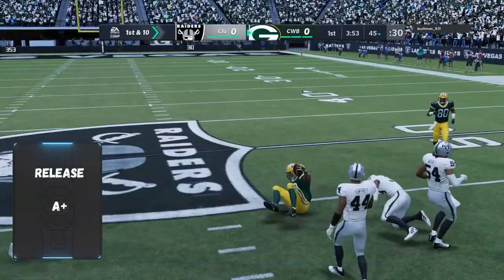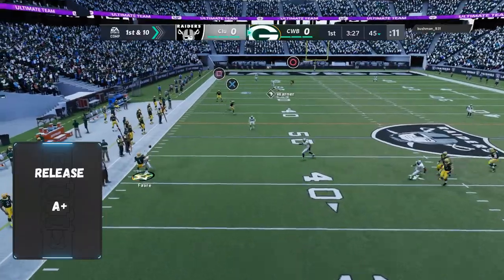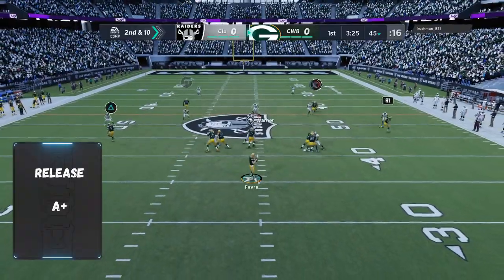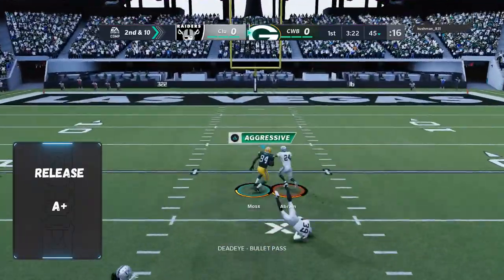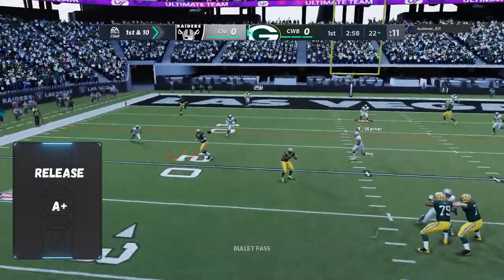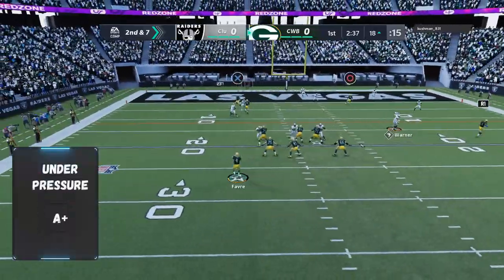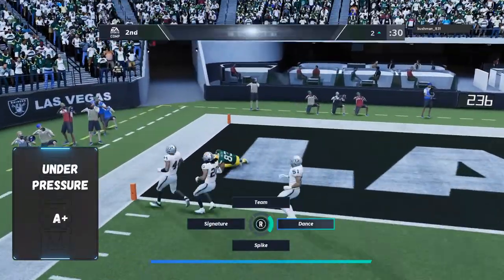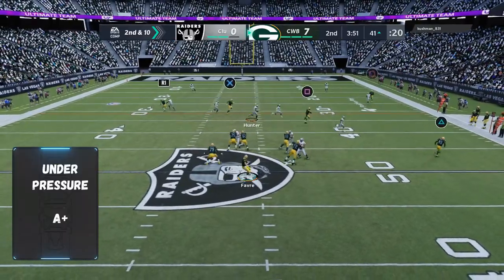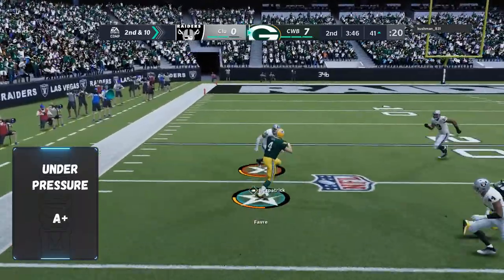Brett Favre's release is A-plus — no issues running from the pocket, he's great and gets the ball out. On the throw sector, I wish he could have made that throw, but Brett Favre and Randy Moss is still the best combination in the game. Brett Favre is amazing — love this card as far as his release. Nobody better under pressure; if you're going to sit in the pocket, this guy will make every throw all day. Go get him — a lot of Brett Favre fans out there.